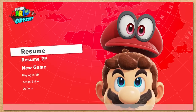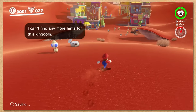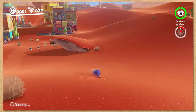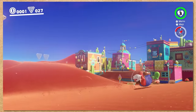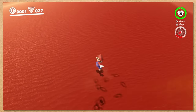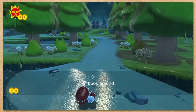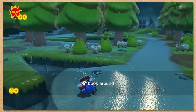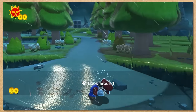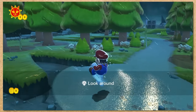Super Mario Odyssey does not have any sand in Cap Kingdom or the Cascade Kingdom, so we gotta go all the way to the Sand Kingdom to finally relax in some nice, cool — or hot — sand. Moving on to Bowser's Fury, there's sand like 9 inches in front of us, which is convenient. But this is probably the worst sand we've touched, because it's wet, cold, and pouring outside. It looks kind of miserable.